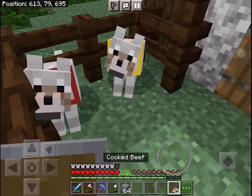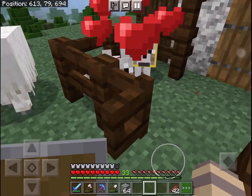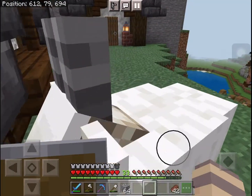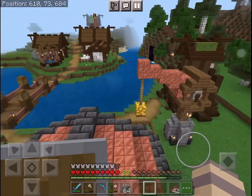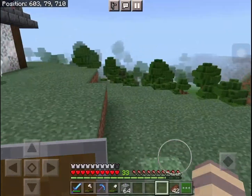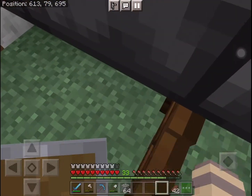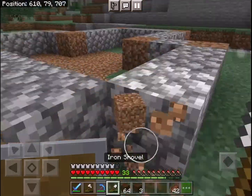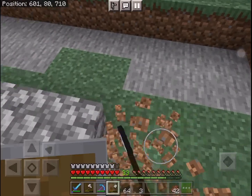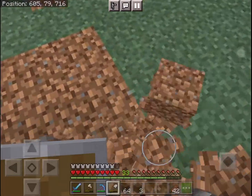I grabbed some materials and I want to quickly just feed my dogs. Hello Rosie and Dandelion, you guys are so cute. Oh hello goat! Let me spot out a location to build. Even though the grass isn't really nice here, I do want to build something in this area because I only have a few buildings up here and we've been focusing a lot down there.